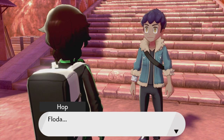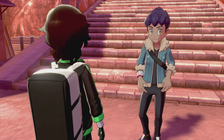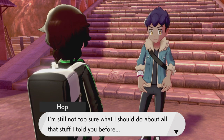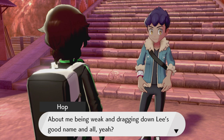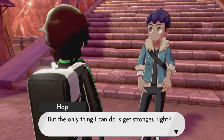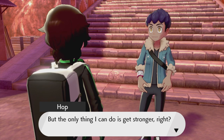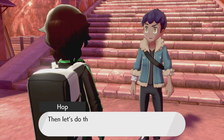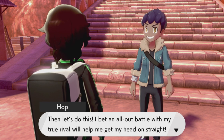We got Hop over here - this is what I mean by Hop being depressed. 'I'm still not too sure what I should do about all that stuff I told you before, about me being weak and dragging down Lee's good name. But the only thing I can do is get stronger. So I'm gonna try out all kinds of different things against you and see what works. Let's do this - an all-out battle with my true rival will help me get my head on straight.'